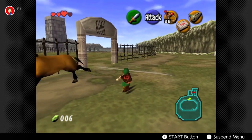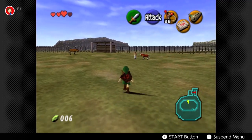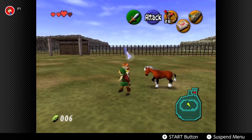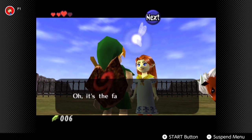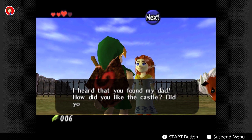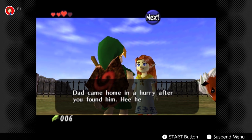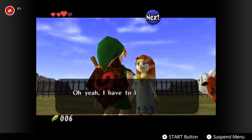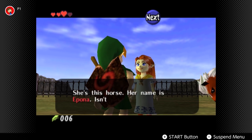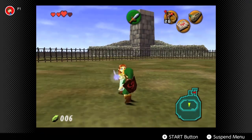The cool thing about it is you can always go back to him at any point during the game and get a free refill. There are also cows hidden throughout the world - if you go up to them and play the song we're about to learn, which is Epona's Song, you'll get a free lot of milk as long as you've got a glass bottle on your person.